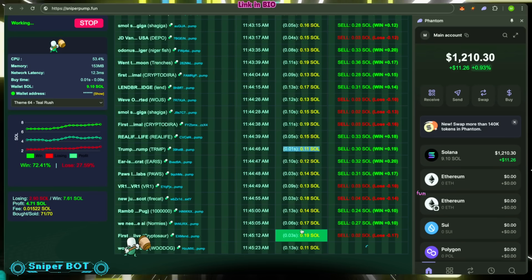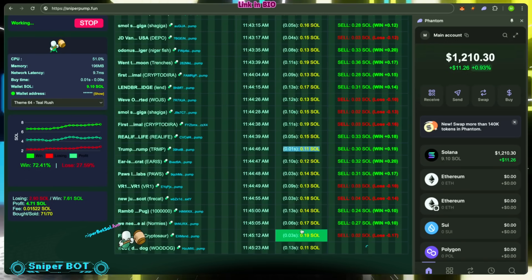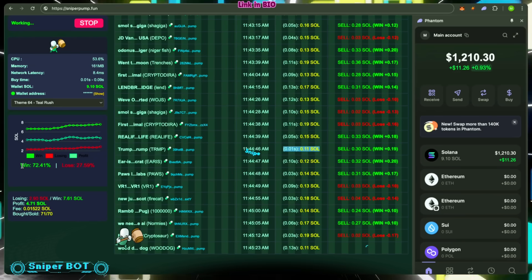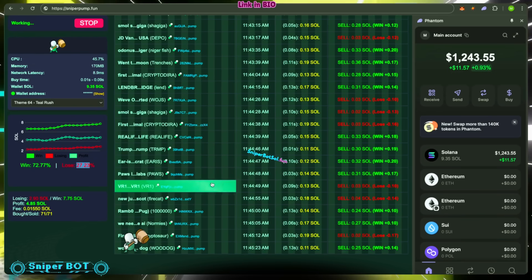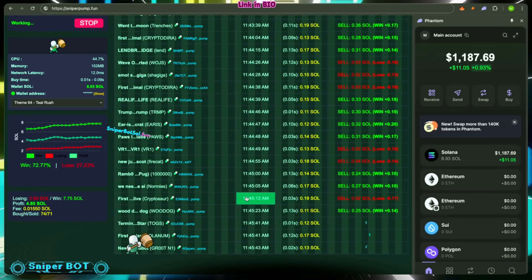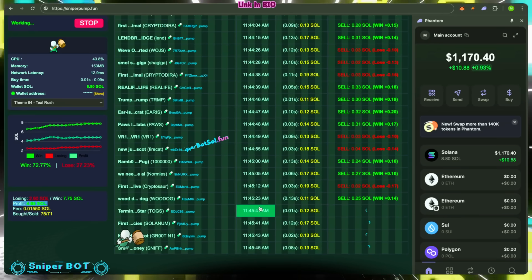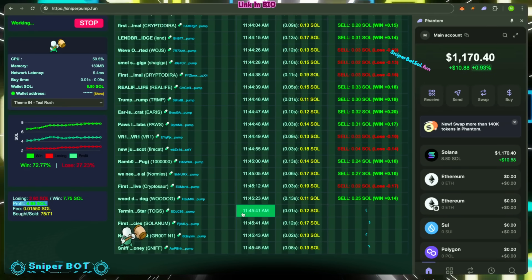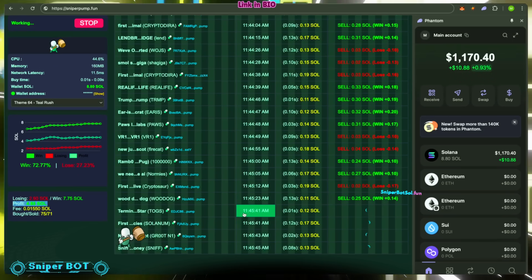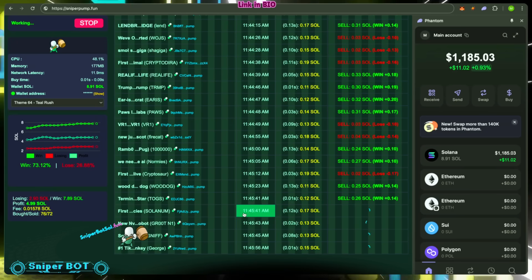Video timeline: 0:00 Intro to Solana MEV bot power; 0:10 pump.fun sniper bot breakdown; 0:30 fast wallet setup tutorial; 0:50 live auto trading showcase; 1:10 pump.fun strategy secrets; 1:30 advanced sniping techniques; 2:00 pro tips for DeFi success; 2:20 final strategy wrap-up. Subscribe for elite Solana sniper bot guides and auto trading bot tactics — drop your questions in the comments.